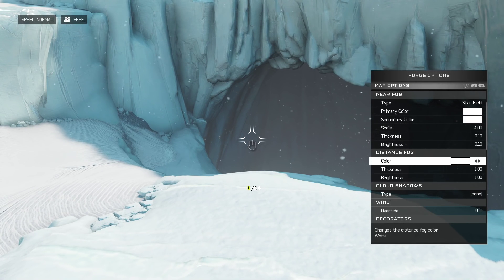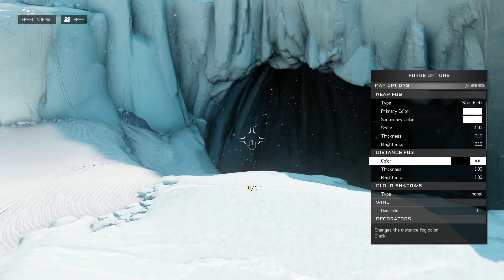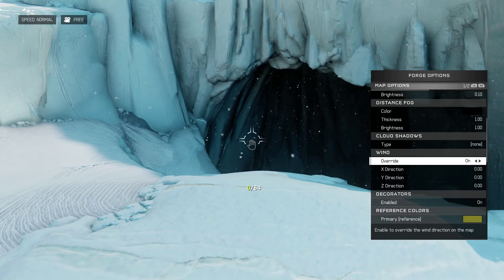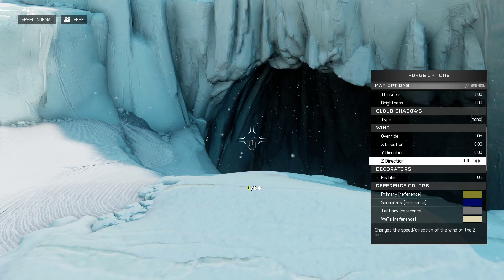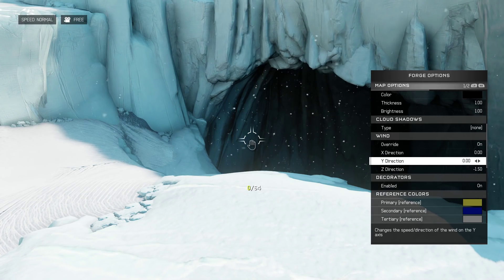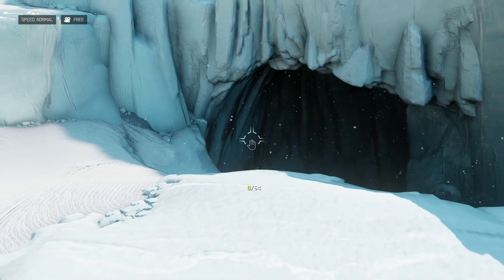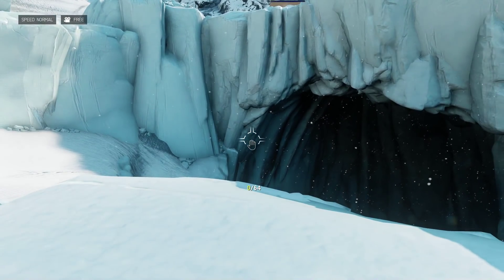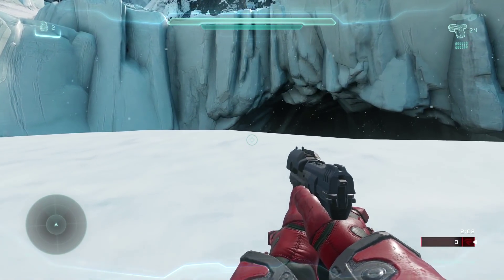Now you can see we have this snow effect, and in order to make it pop a little bit more I'm going to change the distance fog color to black. I'm also going to override the wind and make the snow actually fall by going negative in the z direction. You can change the speed it falls, and of course you can change the x and y as well to create different kinds of flurries.